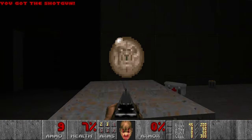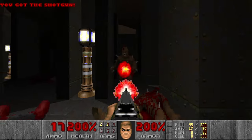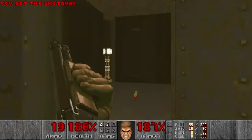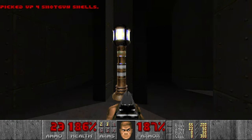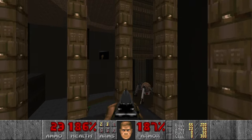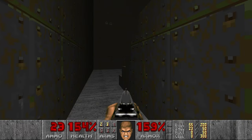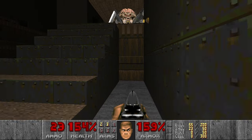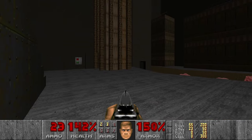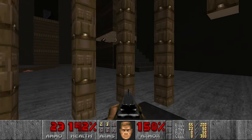Almost dead — let's go grab the megasphere. Then there should be some more shotgunners and imps. Look at this torch — cool. Then we go down, and here is a spider mastermind — huge and gorgeous. Let's crush him. In the meantime, how can you shoot? You are getting crushed. Let's go up and grab the berserk. These bars are also looking cool. Press the switch, lower the lift, then go down, maybe kill some imps in the meantime.